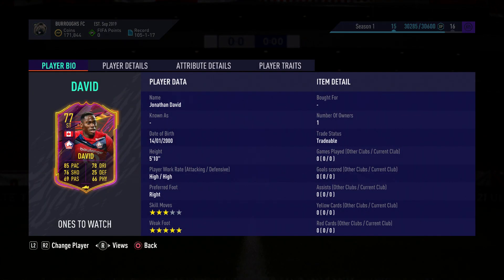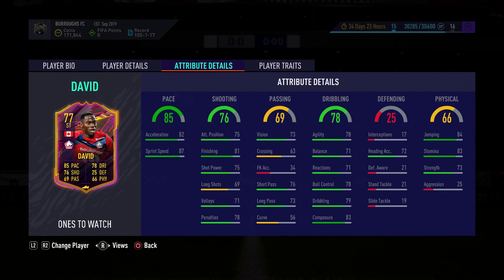If you guys are new, make sure you drop a like and subscribe - it would help support the channel. So without further ado, let's start off. Coming in at 5'10" with high work rates, his preferred foot is right and he does have three-star skill moves. But what really seals this card off for me is that five-star weak foot - it was a massive deal last FIFA and it's still a massive deal.